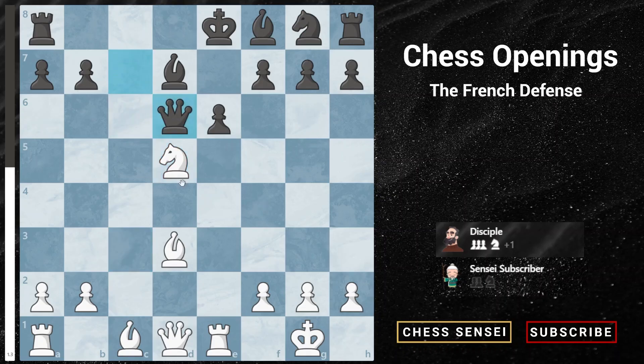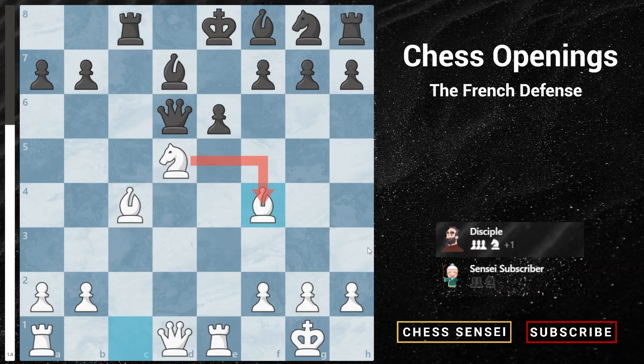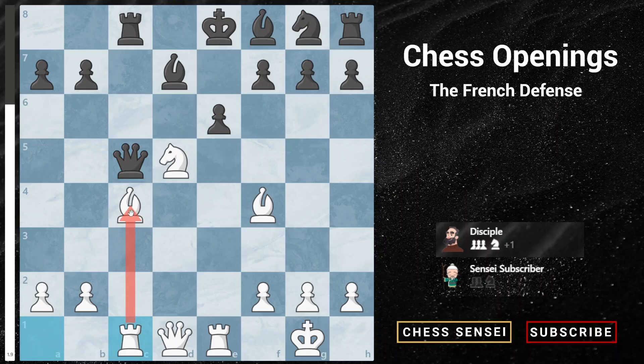If queen to d6, we play a quiet move with bishop to c4, protecting our knight. The incoming threat is to play bishop to f4, attacking the queen, and then knight c7 check, as the bishop on f4 supports that square. If black plays rook to c8, trying to protect c7 and attack our bishop, we just play bishop f4 first, attacking the queen. If black plays queen to c5, we play rook to c1 protecting the bishop, and on the next move we move the bishop back, which attacks both the queen and the rook, and also threatens knight c7 check.